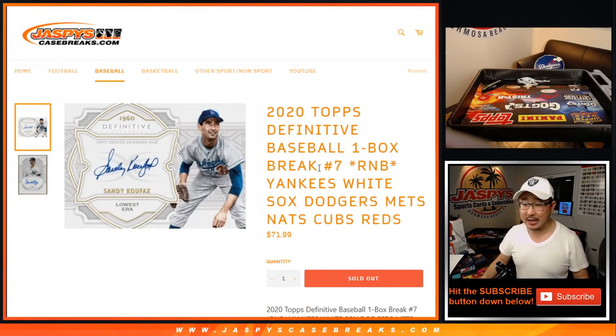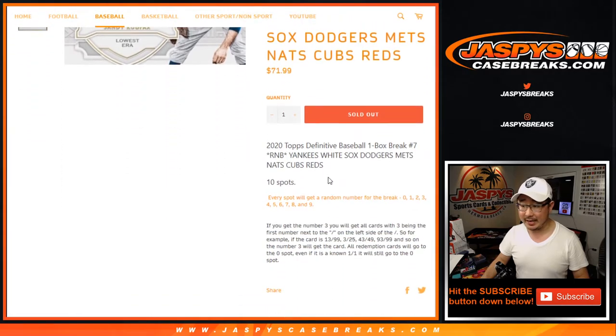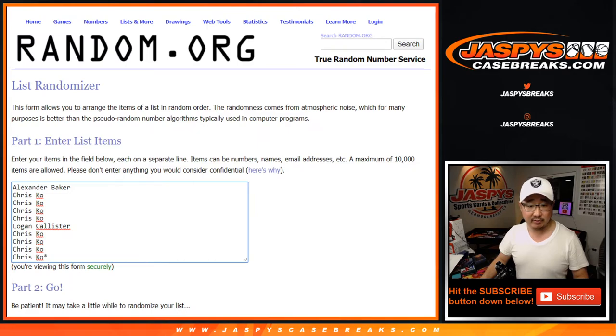Hi everyone, Joe for JaspiesCaseBreaks.com with a quick random number block randomizer for these following teams right here for Definitive One Box 7, which is coming up in a separate video. If you're not familiar with the number blocks, that's how it works. Big thanks to these folks right here.